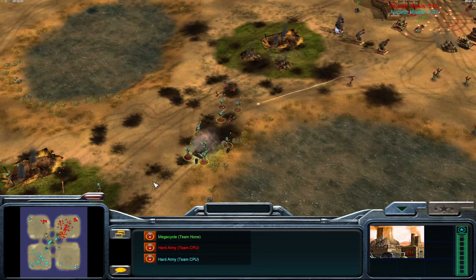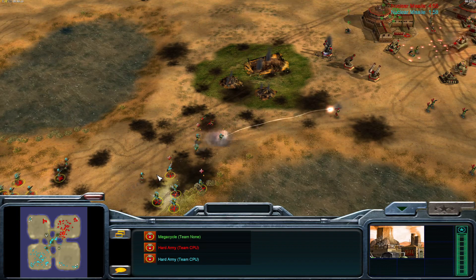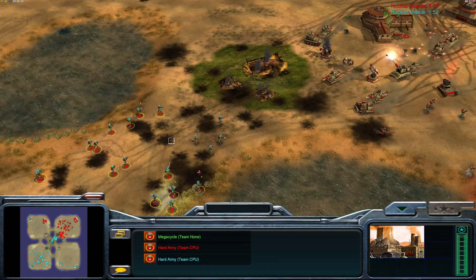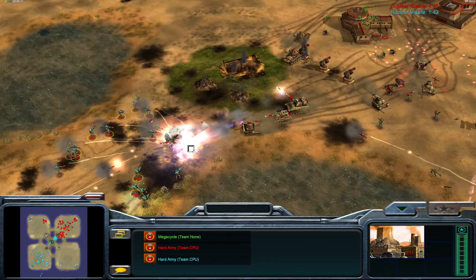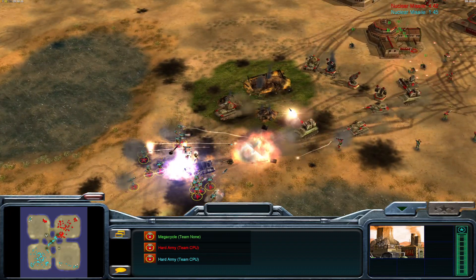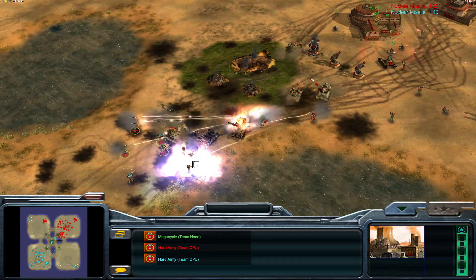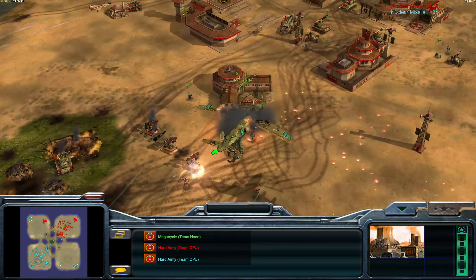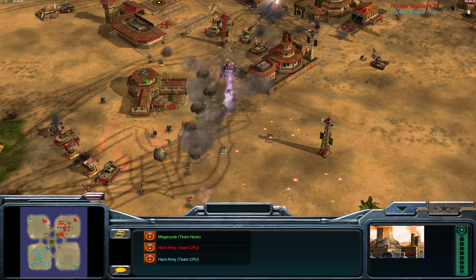I'm starting to wonder if the winner is literally just whoever has the oils, and the AI is just going to mismanage all of its units — but whoever has the most cash allows it to perform more terrible code more quickly. Really large infantry attack completely wasted again — and oh, infantry right on top of a minefield. Unfortunate for them.